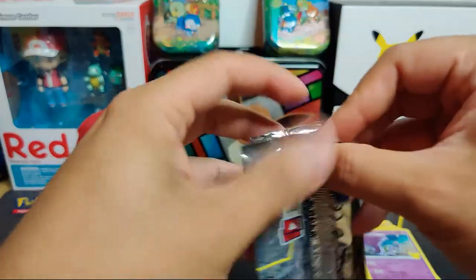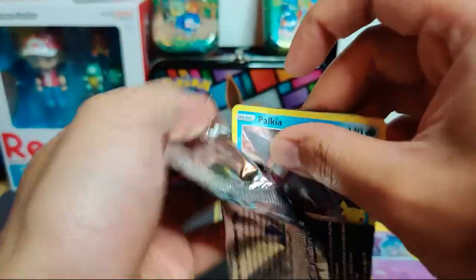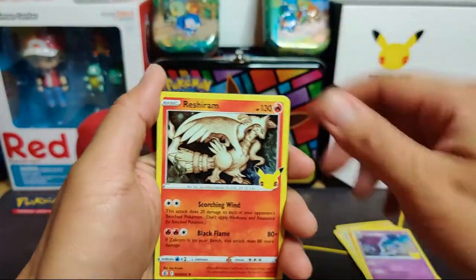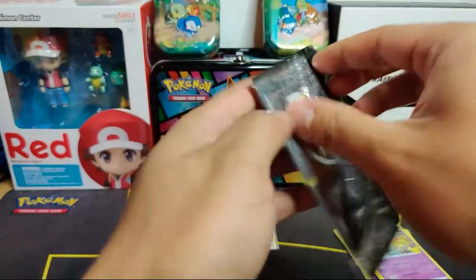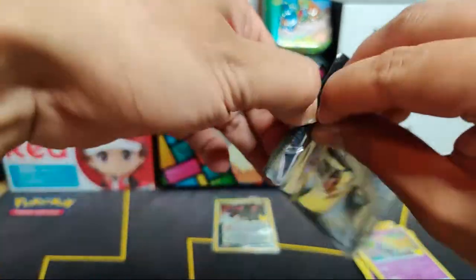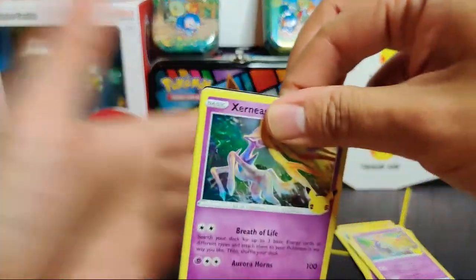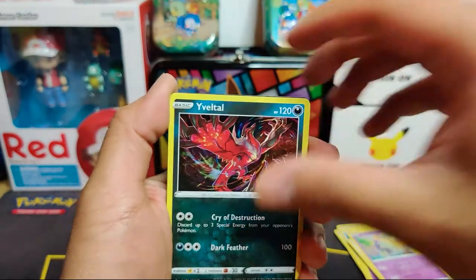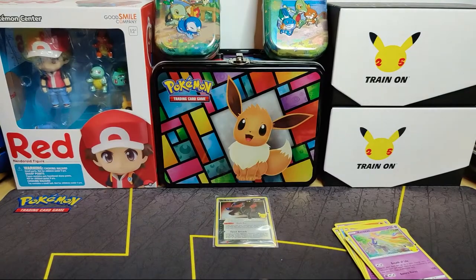I'm going to count this tin as a win - even if we don't pull anything out of the last two packs, the Umbreon Gold Star is a win in my book. Pack five: Palkia, Reshiram, Groudon, Lunatone. Last celebrations pack - Xerneas, Ivysaur, Zekrom, and Mew. So only one hit out of all these packs, and the hit just happens to be that Umbreon.